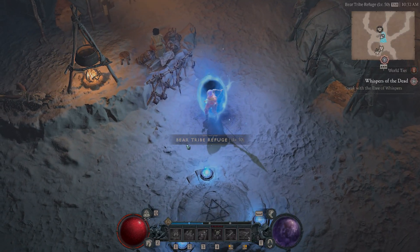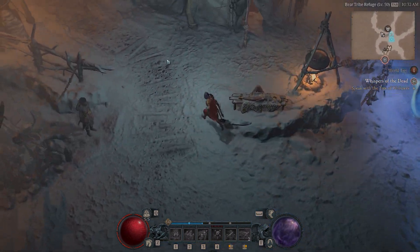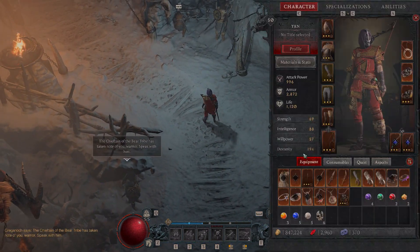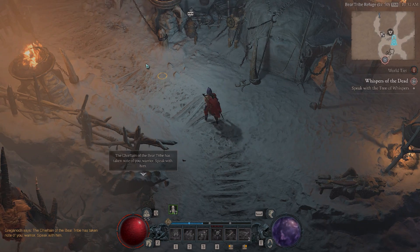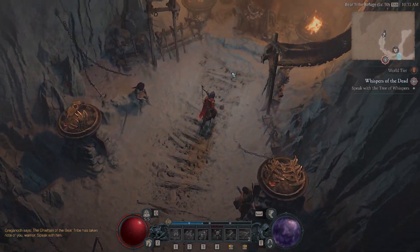In order to get to this last side quest that is provided by the chieftain, what you need to do is complete some of the side quests that are available in the camp. That will progress you towards talking to the chieftain, and then he will take you to that dungeon — and that is where we need to be.